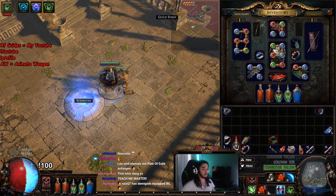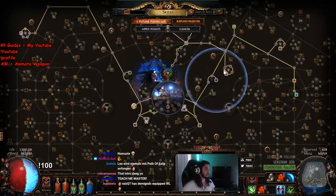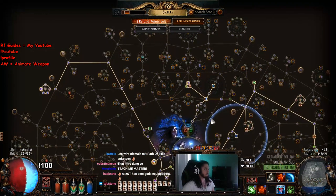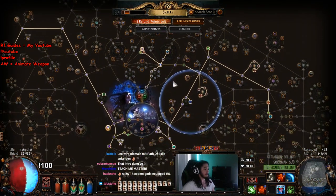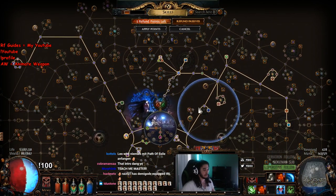On top of that, I've also got Generosity, Wrath, Discipline — because we're going to be CI — and Clarity. You can see my current tree. It should be very similar to pretty much how all summoners are played for the most part, and the pathing doesn't really matter that much.